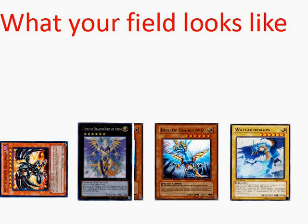This is what your field is going to look like right now. You'll have Darkness Metal Dragon, Heretic King of Atom, Sue, and Wattail Dragon. If you used Tefnuit and you didn't have another Sue and you normal summoned, if you tribute the Hieratic you brought back for another Wattail Dragon, you'll have two Wattail Dragons instead. It still works, it's just fine.